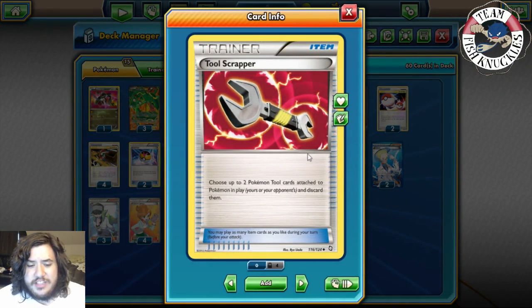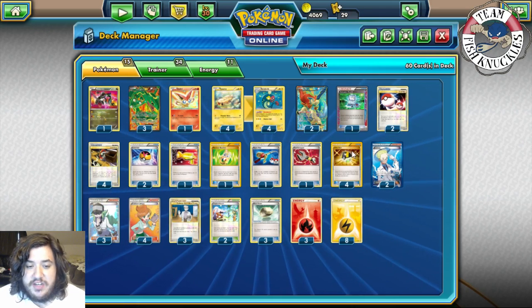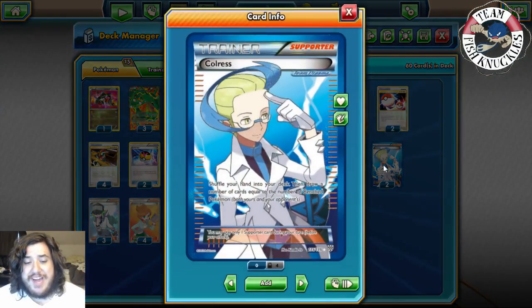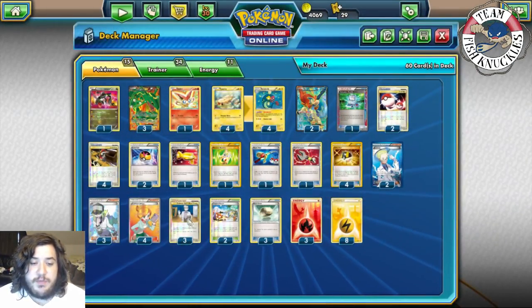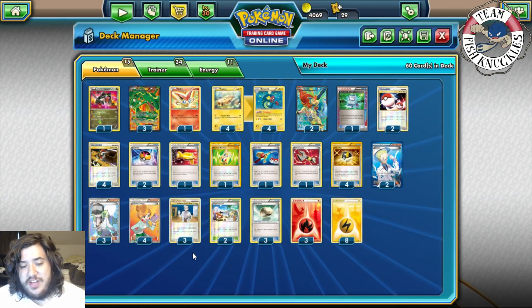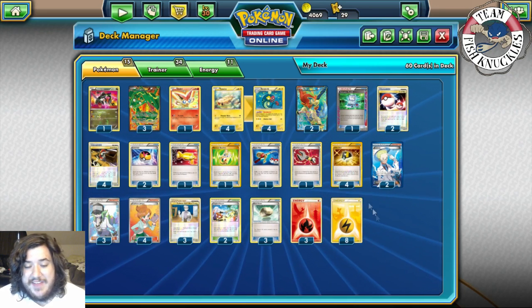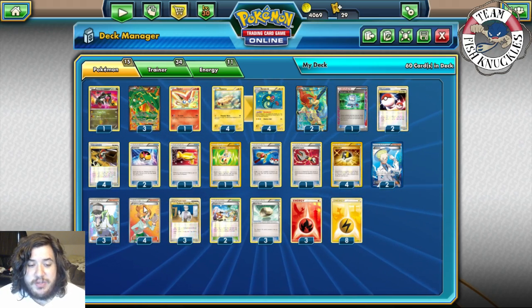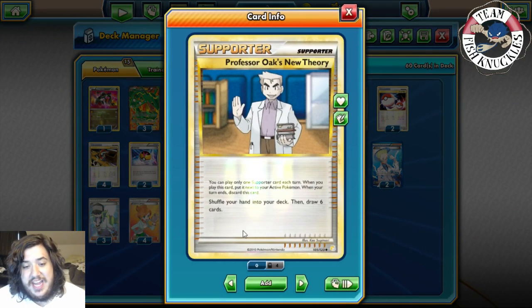One Tool Scrapper to discard up to two tools attached to Pokémon — yours or your opponent's. This helps against Garbodor: you Tool Scrapper the Float Stone off Garbodor, then Catcher it up to knock it out. Four Ultra Ball to search for any Pokémon and also fill the discard with Lightning energy. Two Skyla. Three to four Juniper, three Oak — about ten to twelve Supporters total — which gives great consistency to constantly hit draw.